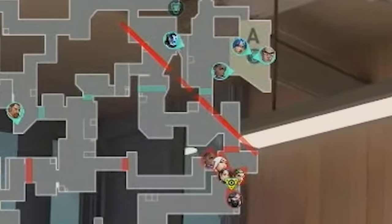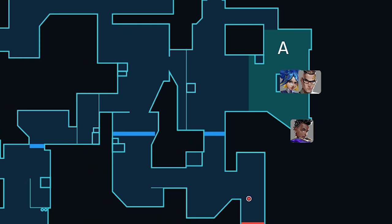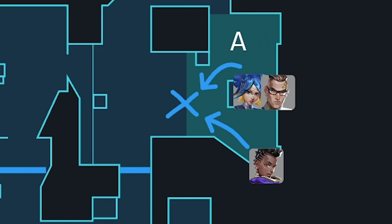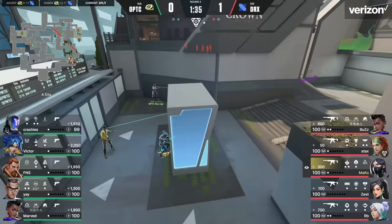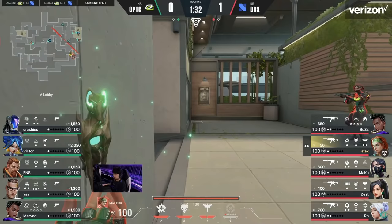No way! Both teams are hard stacked towards A. Look at how Optic are positioned — they know DRX like taking Heaven before taking Site. So they're giving up Heaven, letting DRX waste all their utility clearing Heaven, and then fighting on site together. As for DRX, they all start far back in spawn to dodge Crashies' KO Knife. Everyone on DRX dodges it except for Mako, but since Mako is usually the A default player, that info doesn't tell Optic much.